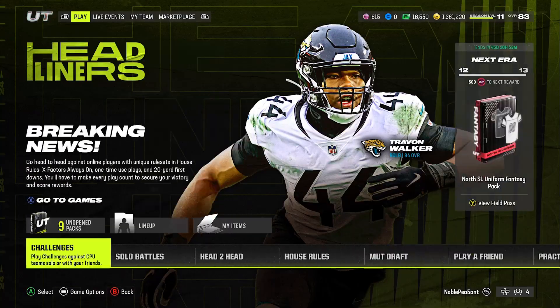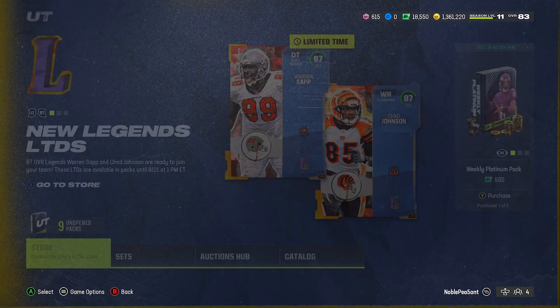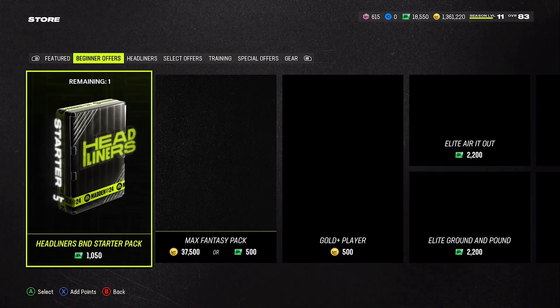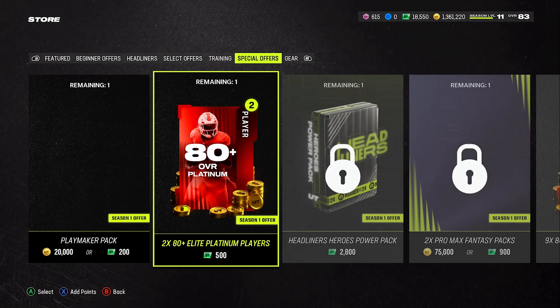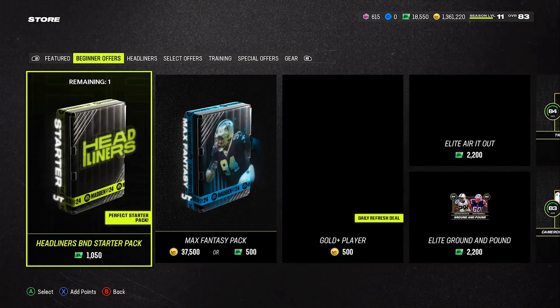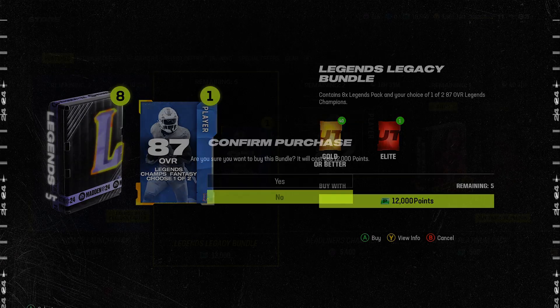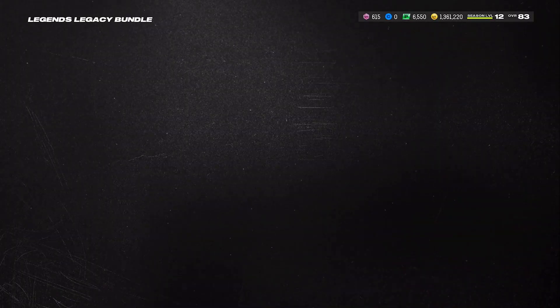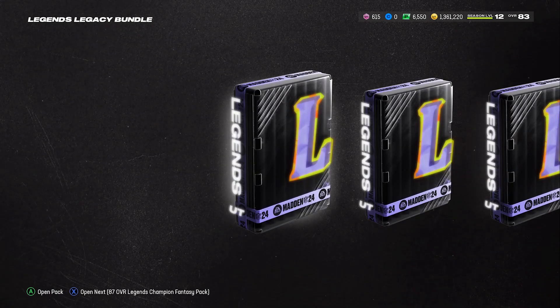Let's go to the store and buy the legend bundle. I also unlocked a guaranteed platinum bundle under special offers, so we'll open that one too. Here's the legacy bundle — we're guaranteed one 87 overall, but no other elites guaranteed. At least we get 40 gold or better, so I'm okay with that even if it's still a little disappointing.